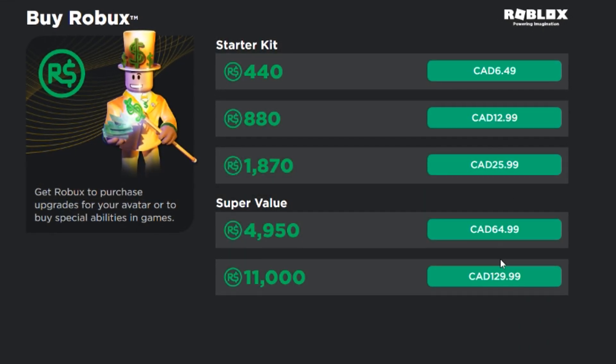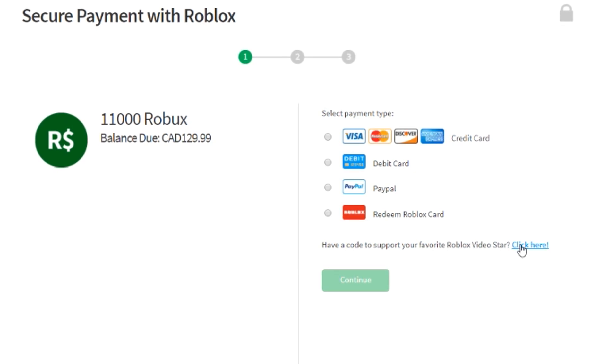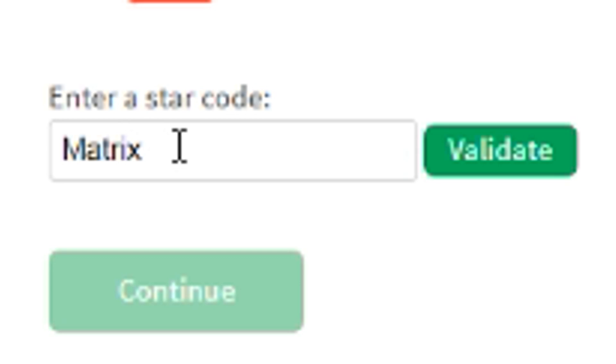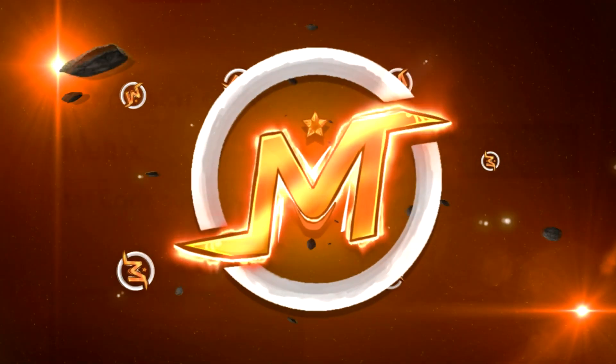Hey everyone, before today's video begins, if you guys want to support me as a creator, Roblox has now introduced star codes. All you guys got to do is type in my name, Matrix, just before you guys purchase Robux. Thank you so much everyone, now let's get into the video.